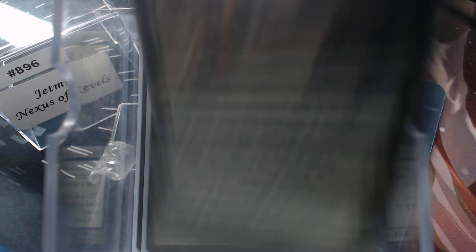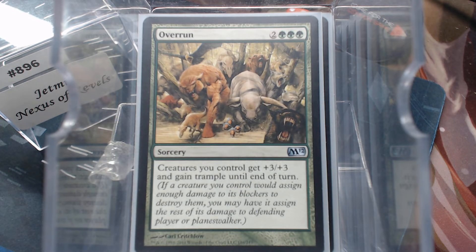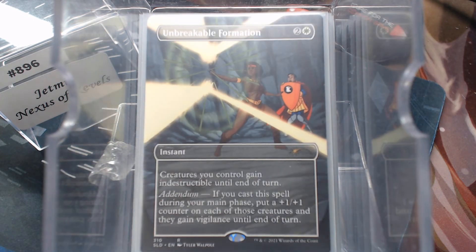Because we are playing so many creatures, I wanted the Overrun. Yeah, I know — Trample — we almost don't need it since if we're doing what our commander wants, we have +3 and we already have Trample. But another one doesn't hurt. The Unbreakable Formation is nice as anti-wrath protection with this many creatures.